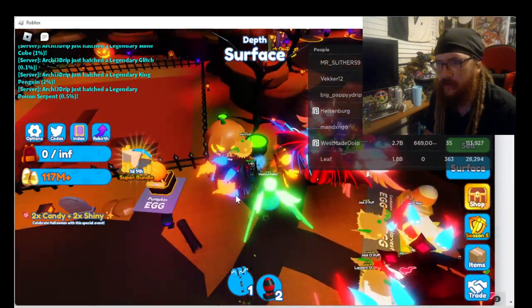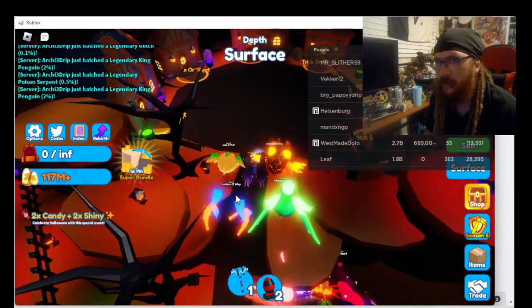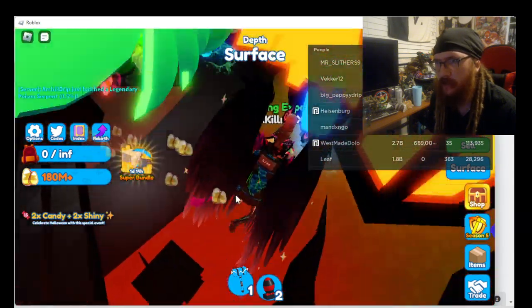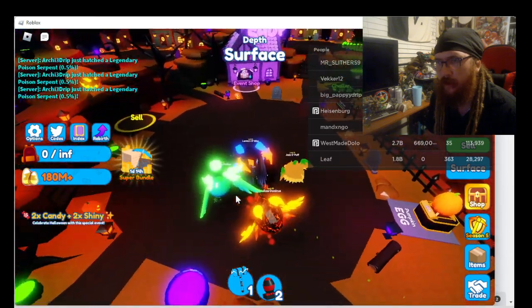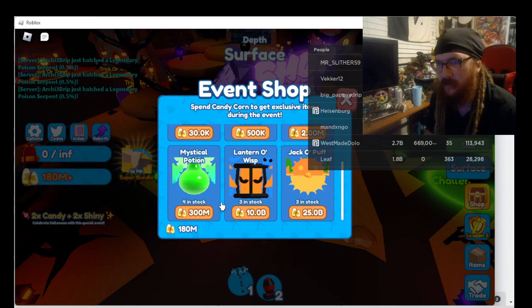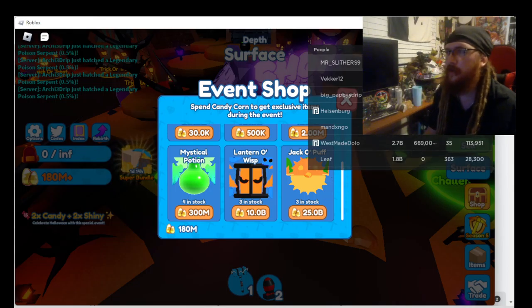Claim the gifts — that's where you get the Dominus. And when you're trick-or-treating, you could either use the candy corn to open up the eggs over there, or you could use it to earn event tokens in the event shop. Those tokens you could use to buy stuff with, like the mystical potion, the lantern or wisp, and the Jackal Puff, I believe the name is. Okay, so we figured that out.